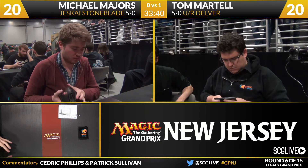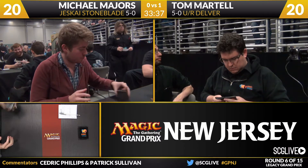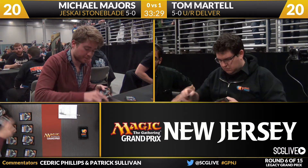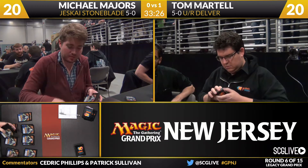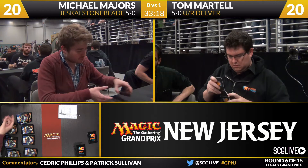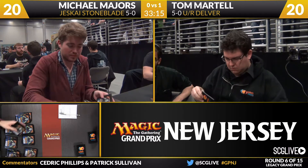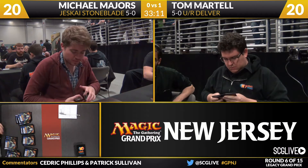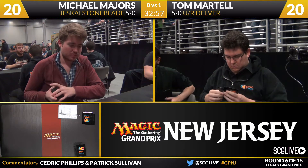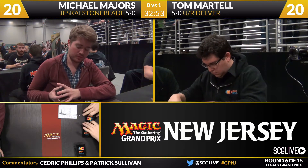Martel's sideboard: a Null Rod, two copies of Sulfuric Vortex, three copies of Flusterstorm, a Sulfur Elemental, Electrickery, two Smash to Smithereens, two Grafdigger's Cage, two Pyroblasts, and a Hydroblast. I like the Hydroblast and Pyroblast coming in, plus anti-equipment cards — the Null Rod and the two copies of Smash to Smithereens do a lot of work. I don't know if Tom is going to want to go to Sulfuric Vortex, even though Michael is the control deck — he can go aggressive especially if he finds True Name Nemesis. Anything Tom can do to shore up his liability against equipment is going to be really good.